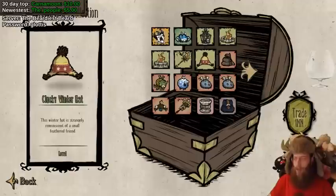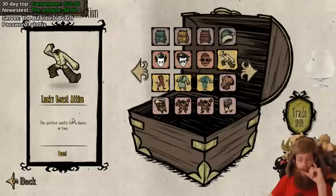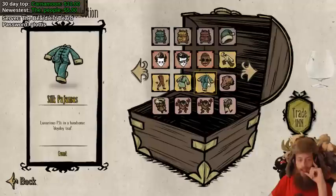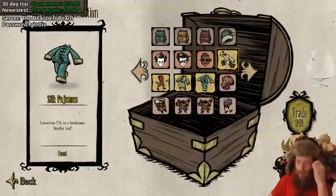We also have a few skins for this event: we have the Lucky Beast Attire, the Lucky Beast Outfit, the Silk Brocade Coat, and Silk Pajamas. These are only available during the event and then they're gonna be gone, so take your chance to use them now.